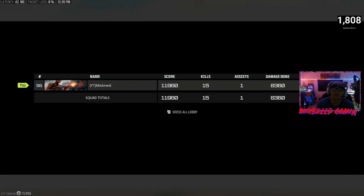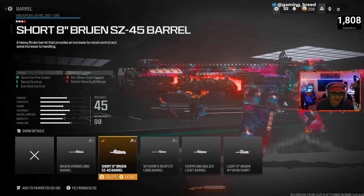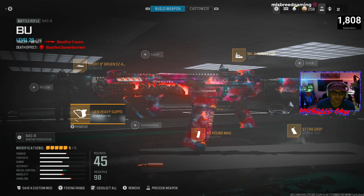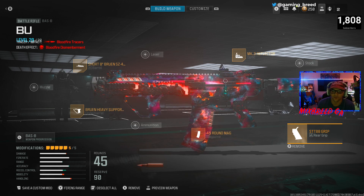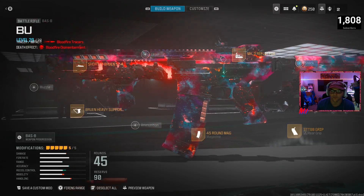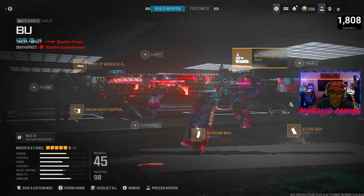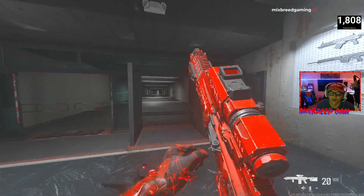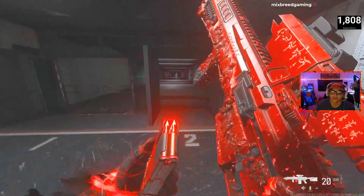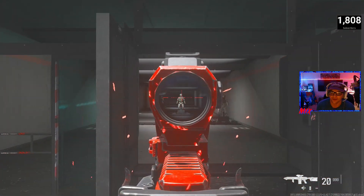Still shit on him — 15 kill game, not bad. Let me go over what I built for this bundle. I had to change it up significantly. I kept the short barrel to keep the aesthetic of this bundle: Bruin heavy support grip, 45 round mag, STT-88 grip — it's the one it comes with, it's the best for gun kick and recoil. And I like an optic; I can't do iron sights. Any optic would work for you, or iron sights if you want to put something else on. This is what it originally looks like with every attachment it came with — not terrible, but a 20 round mag with an optic like this...